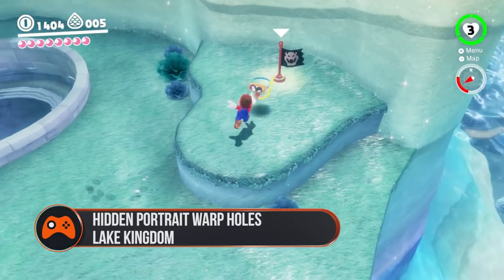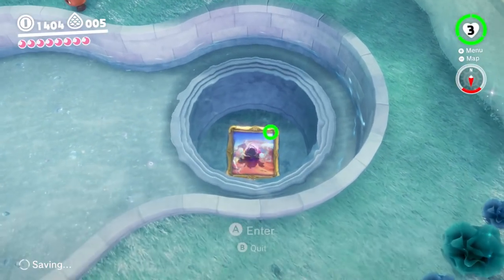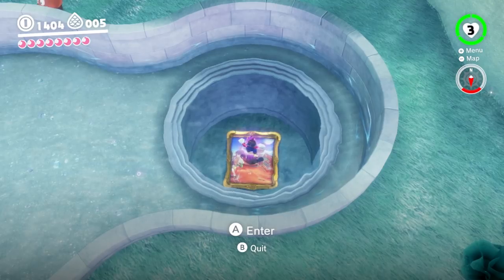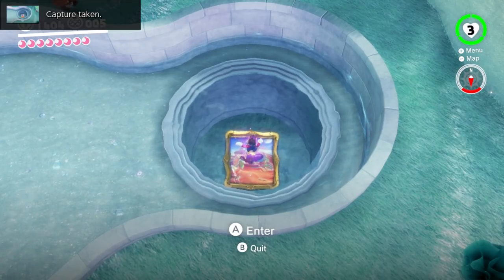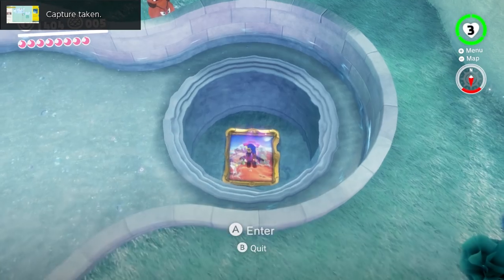Lake Kingdom: For this one, warp to the courtyard flag — or just head up the stairs on the wall to your left when you get out of your ship — and jump into the pool right by the flag. The portrait is sitting at the bottom of the pool and will take you to Sand Kingdom.